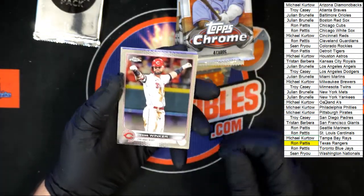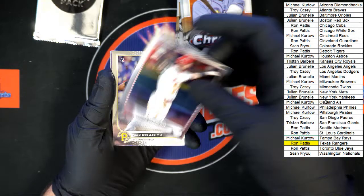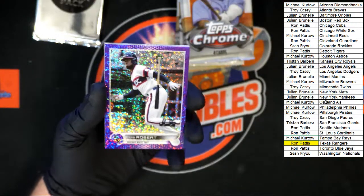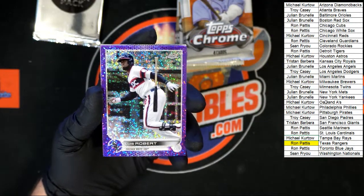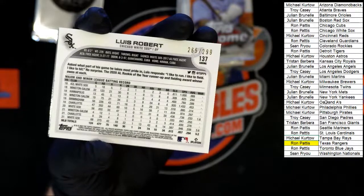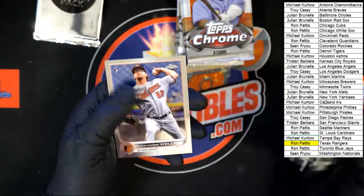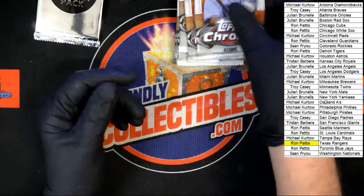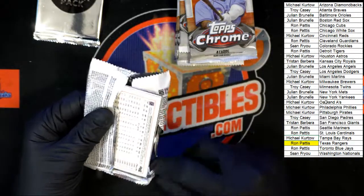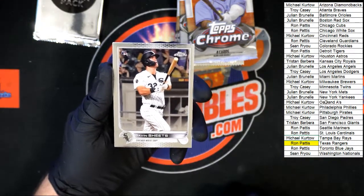All right, Julio! All right, Wander — let's go. Starting on the top with Jesse Winker, followed by Max Kranick behind that, and then we got that purple Luis Robert — very nice, going to the Chicago White Sox, that one's going to Ron P. Very, very nice — that is numbered 265 of 299. Behind that — Marquez, Larnak, Wells, and then Gavin Sheets — oh, the White Sox.